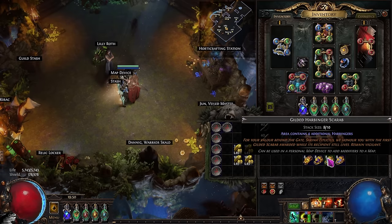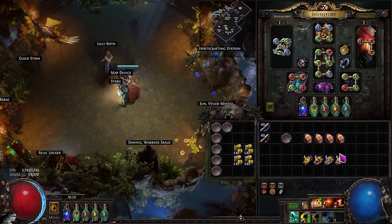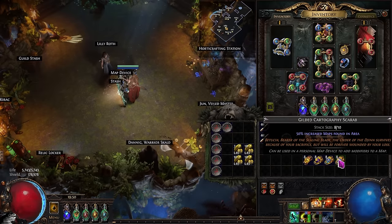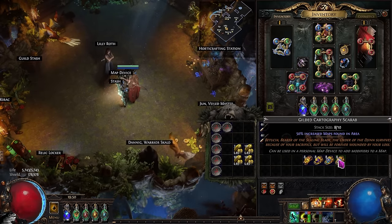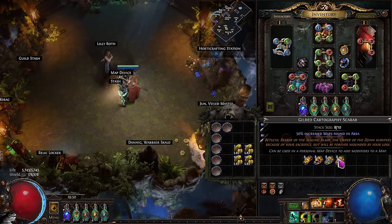We're adding in a Gilded Harby Scarab for more harbies — you can run Polished or Rusted if you prefer, but personally I always feel Gilded is worth running, though this is something you can compromise on. Then lastly, we're adding in a Gilded Carto Scarab. We don't need it for map sustain — the reason is that maps are 15 Chaos each, so every map that drops is effectively a pile of Chaos Orbs. When combined with all the map sustain nodes on the tree, we're going to see around four to five maps dropping per map, meaning roughly half a div per map just in maps alone.